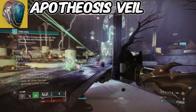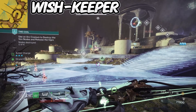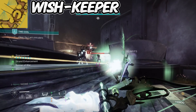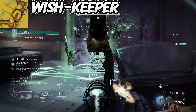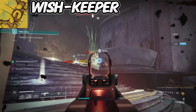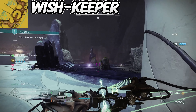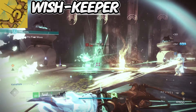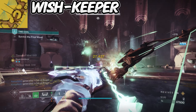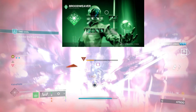Then we have the Wish-Keeper exotic bow, which allows us to build up energy from final blows to obtain a Snare Weaver arrow. It creates a pattern of traps on the ground and suspends any target within the radius, and also deals bonus damage to the suspended targets. This bow matched with our insane threadling abilities makes this build super fun and will destroy everything in Onslaught.